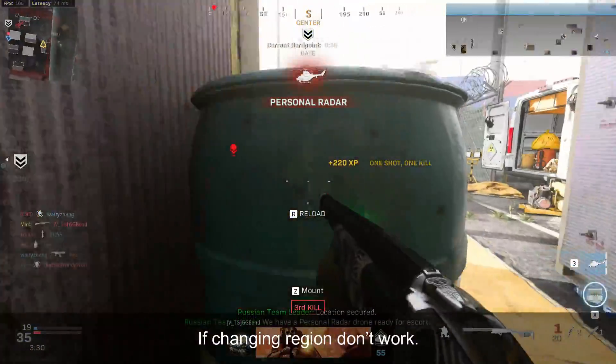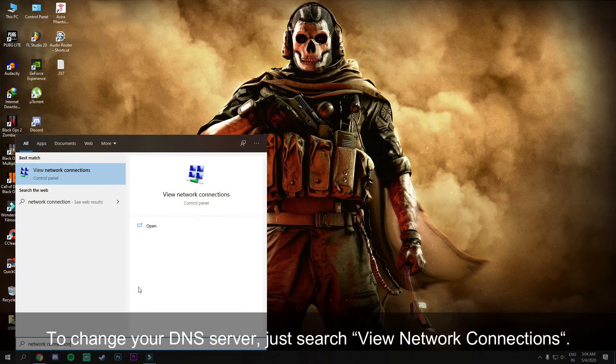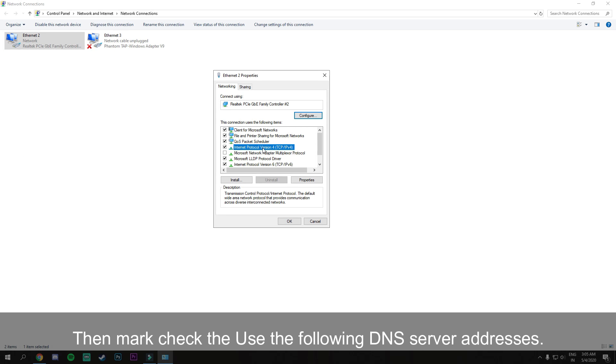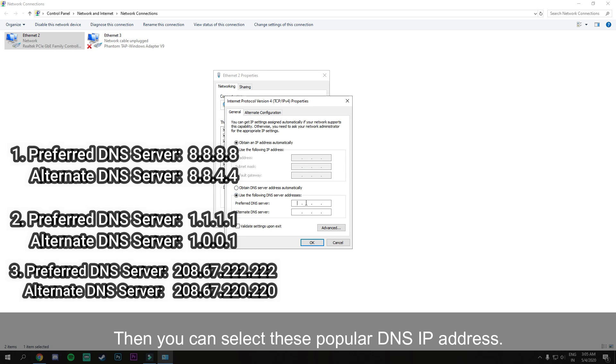Number 5: if changing region doesn't work, you can use a different DNS server. To change the DNS server, search for 'View Network Connections,' then open the properties of your Ethernet connection, then find Internet Protocol Version 4. Mark 'Use the following DNS server address,' then enter the popular DNS IP address shown on screen — I'll leave it in the description.